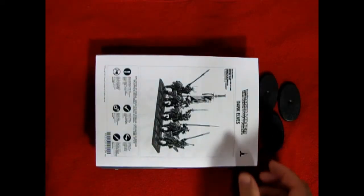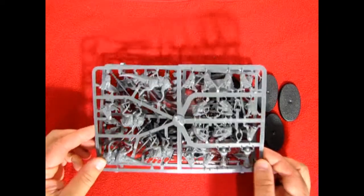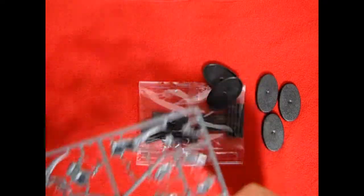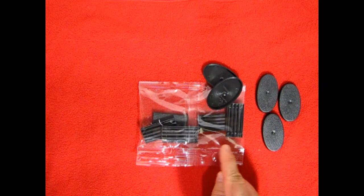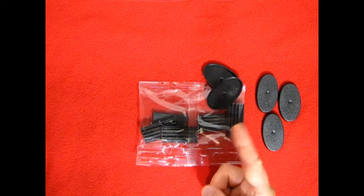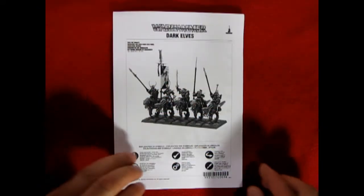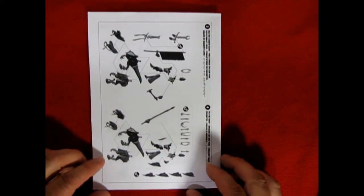So what you get is this nice instruction sheet that says Dark Elves, when it should say Drakespawn Knights. And then you get three gray plastic parts trees, and then a bag of the old square style Warhammer Fantasy bases as well as a new oval Age of Sigmar style base. The instructions are a simple one-page folded affair and have all the details that you need in order to put your model kit together.